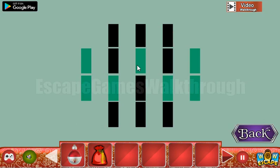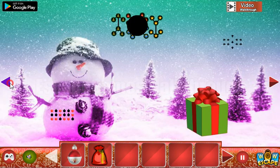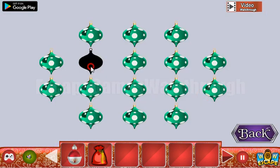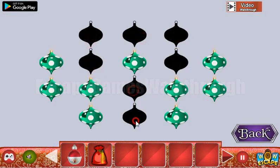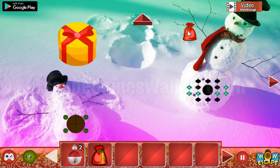Let's look at this pattern. We need to remember the places of these highlighted lines and make the same places here. We need to turn off these toys.